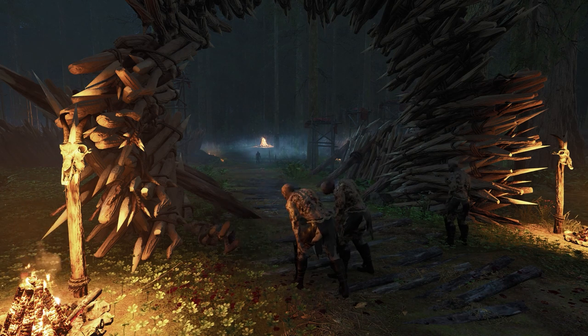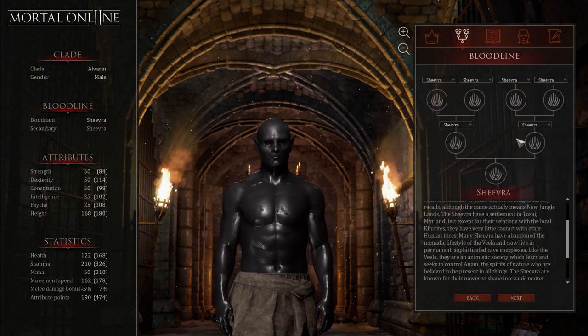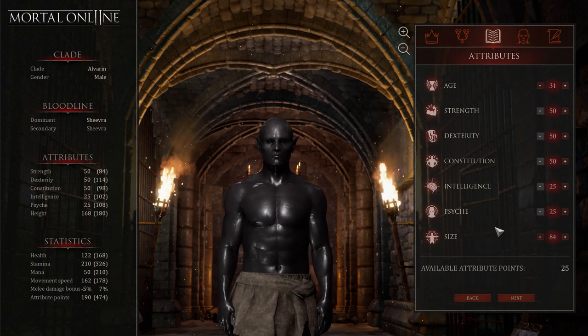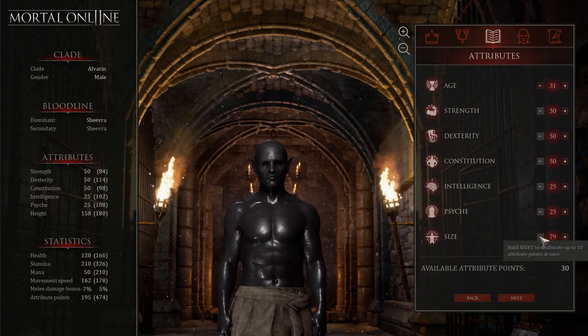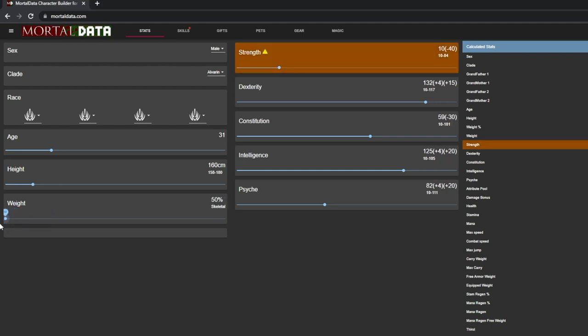This is another Alvarin, but instead of Vela, we go for the Shiva race as they're more adapted to magic. I'd go 31 for the same reasons as before, and minimum height because we don't care about damage bonus. For weight, the skinnier you go, the faster you are and the more intelligence you have. If you go skeletal in the end, you'd have over 130 dexterity and around 120 intelligence, but you'd have no carry weight and no health — so it's a huge risk. A lot of people play this lean, and I personally would start lean, which gives you a very good balance. If you're feeling confident, lower the weight a little bit — you can lower your weight in-game just by eating or not eating.